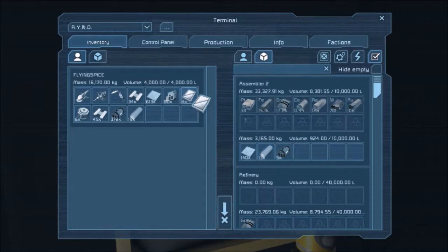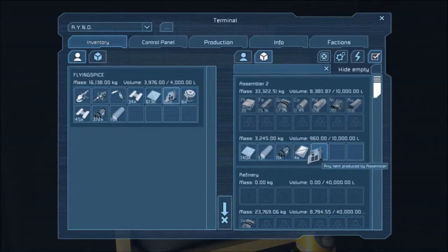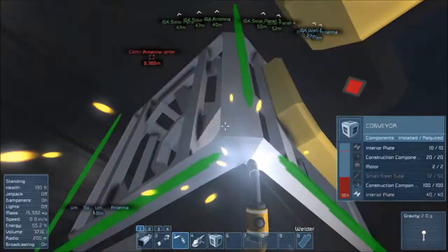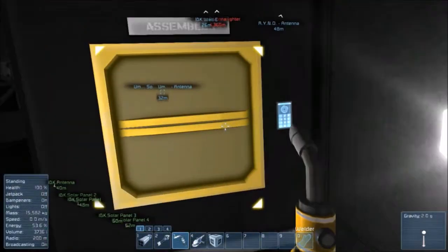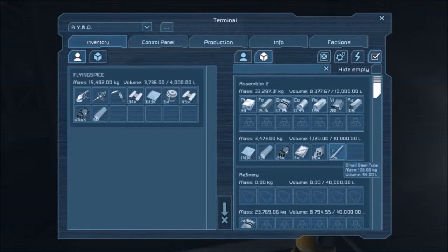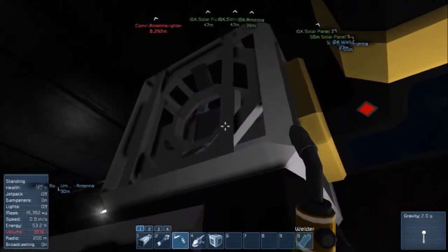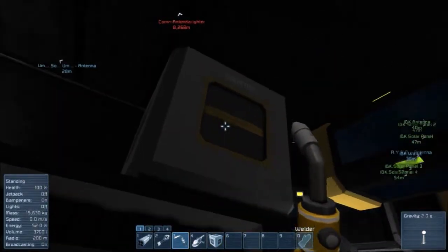I found a welder down here — why did I find a welder down here? Do you have the motors on you? Yeah. Just finishing up dismantling this. Are you taking down that conveyor tube?